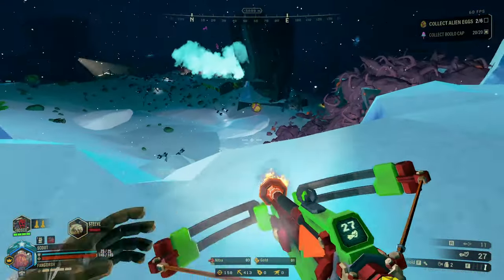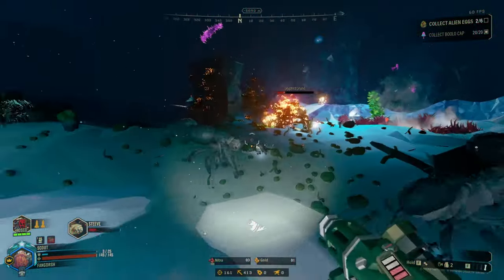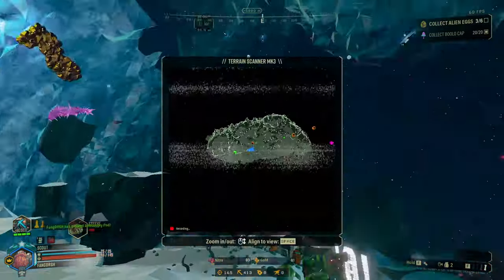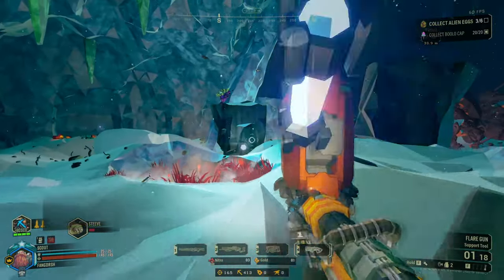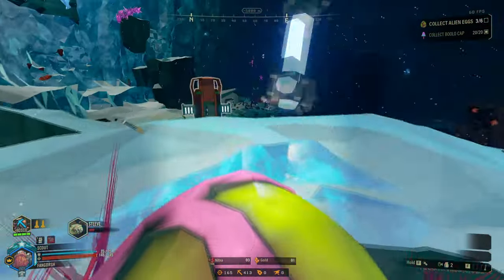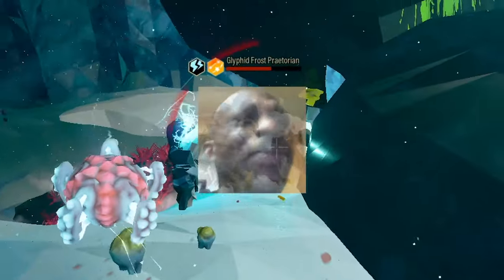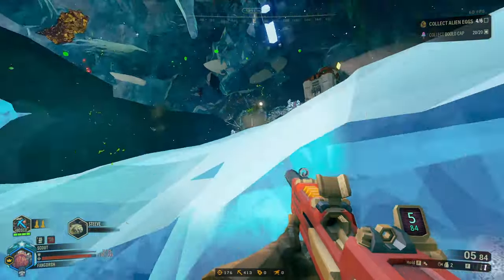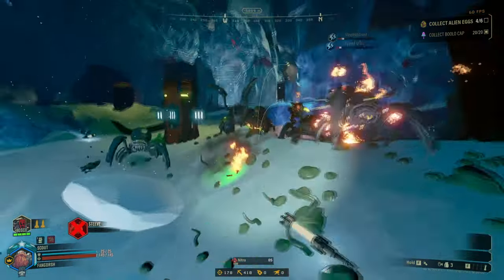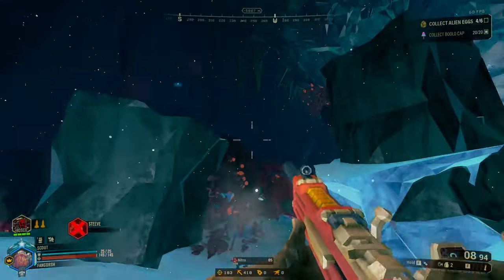There you go. This build is making me love the crossbow, actually. Who's fighting my Steve? There's that egg that I mined — oh, and there's one behind it. Okay, thank you for not falling into that. Hey there big boy. There you go. Help Steve, help! I probably don't even have to use a pheromone canister for that.